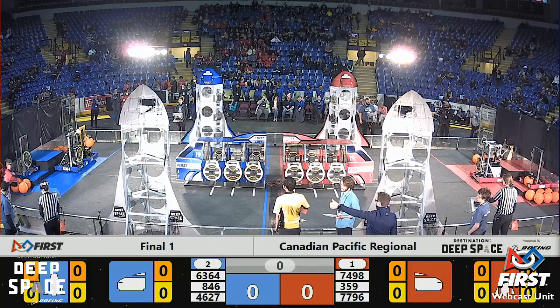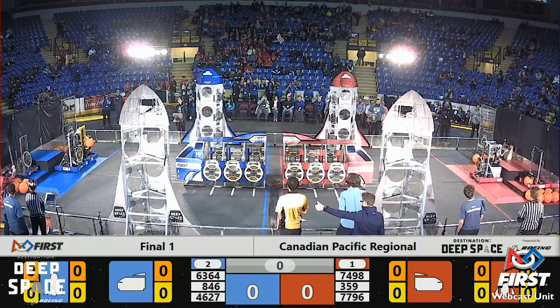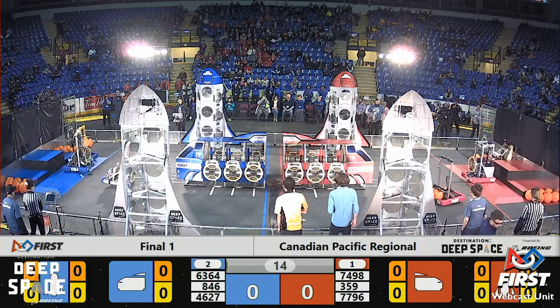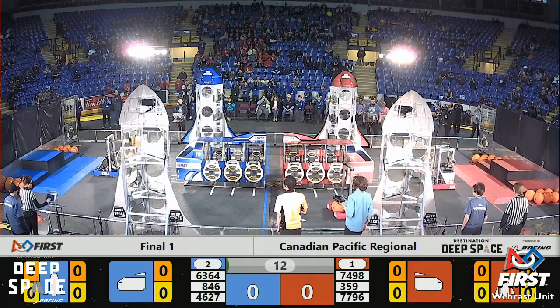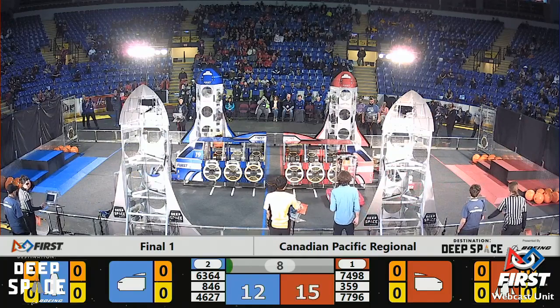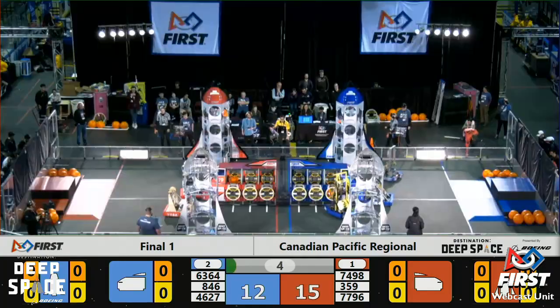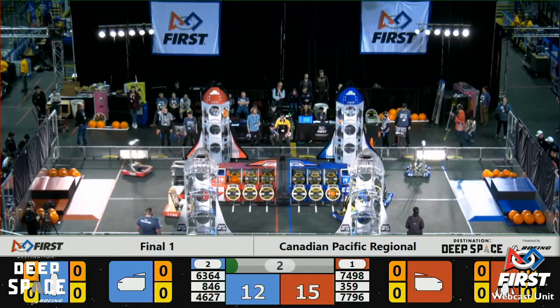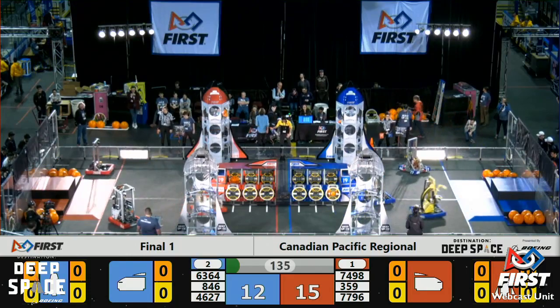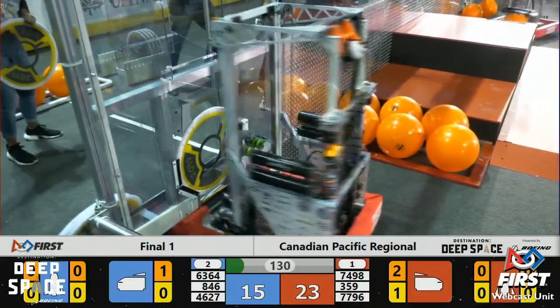And we are ready, space explorers — between the lines, three, two, one, go! Welcome to our last two or three matches here on the Canadian Pacific Regional. All six robots quickly reaching the surface of Planet Primus, bringing some cargo with them. Three points each alliance. Cargo scored in the sandstorm period: 15 red, 12 blue — your score coming out of our sandstorm period.